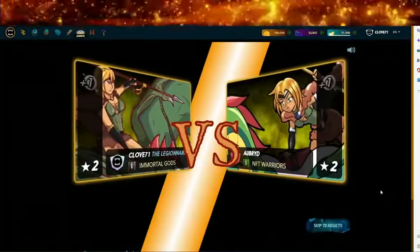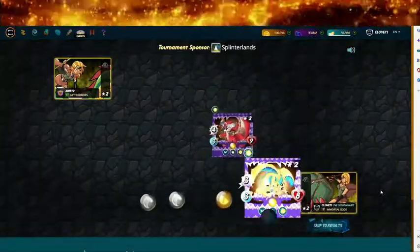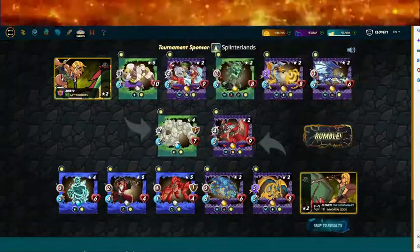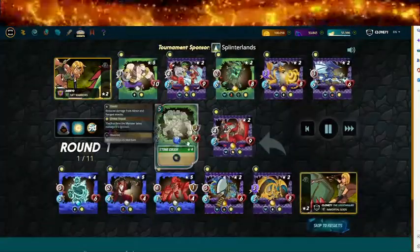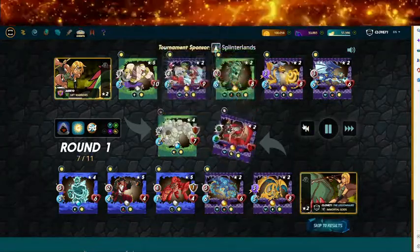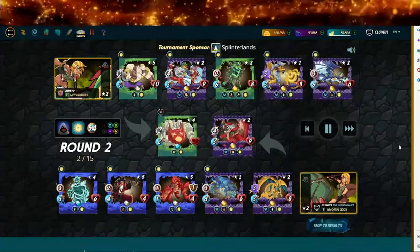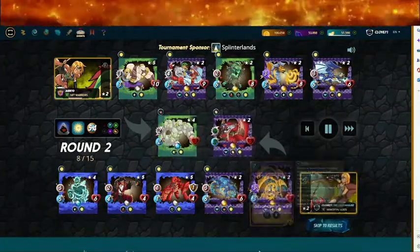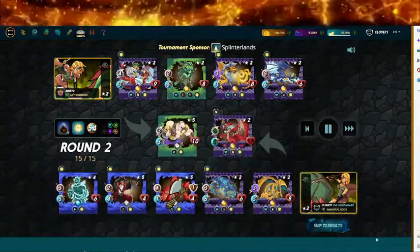Alright, let's see — Aubrid with NFT Warriors. They're also using Selnius Sky. Okay, they've got a good lineup: Stone Golem, Flesh Golem next, Chromatic Dragon, Spirit of the Forest healing, range attack, Golden Dragon with three magic, and Lightning Dragon with three range.